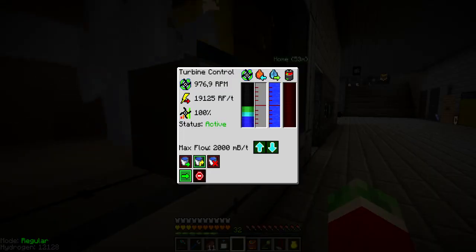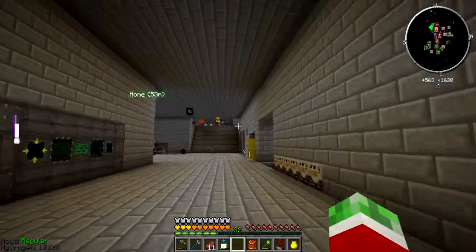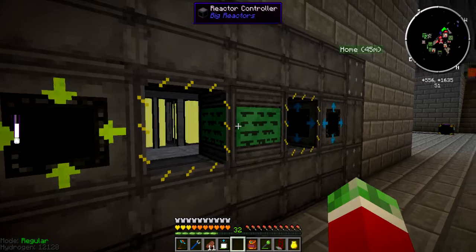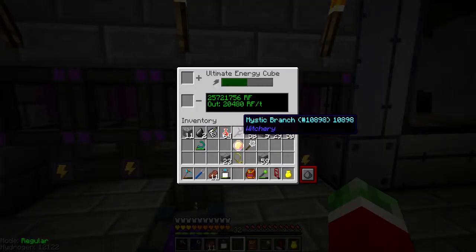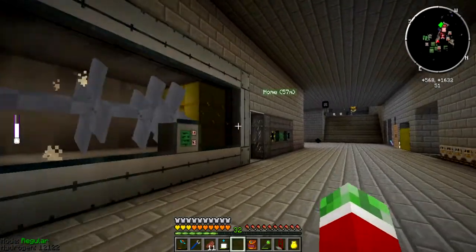So yeah, this thing is pretty awesome. Is it stalling? Yeah — it's producing 19,125 redstone flux per tick. Awesome. So yeah, like I said, I think this would be a good wrap-up point for episode 28. I hope you guys enjoyed. I'm pretty satisfied with how I managed to build this thing. I know I'm a bit over time of my usual episodes, but you guys deserve a longer episode once in a while.